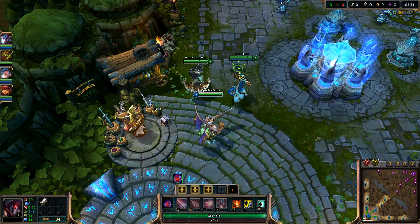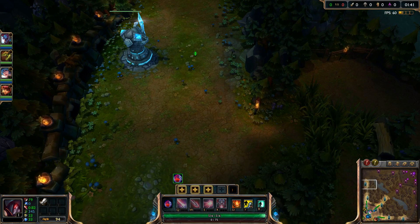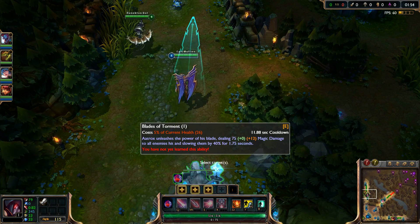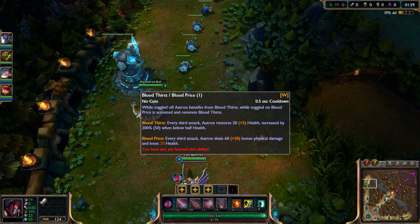If you're laning as Aatrox, you may want to get Blades of Torment first — it's a long range skill where you shoot out two little spikes that converge to one position. You cast it in the direction and it does a decent amount of damage. If you're in the jungle you definitely want to start Bloodthirst.